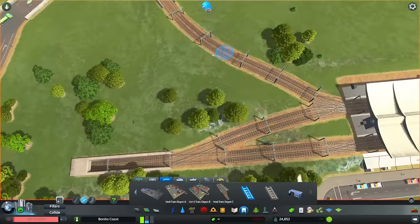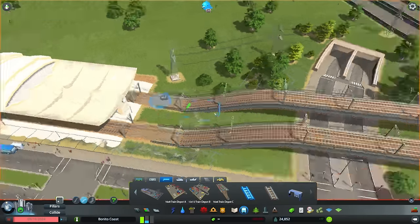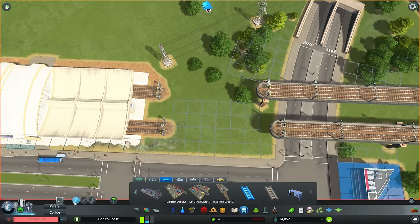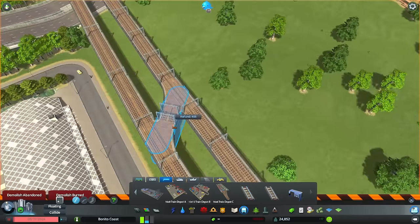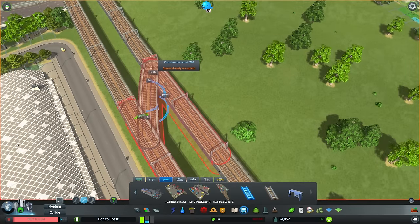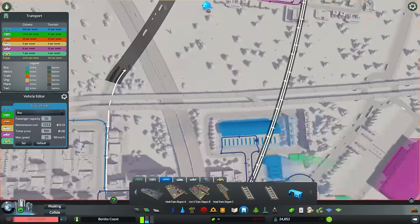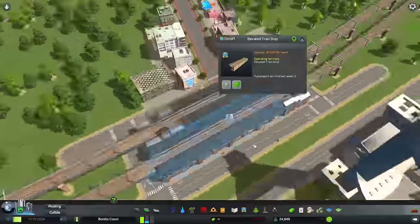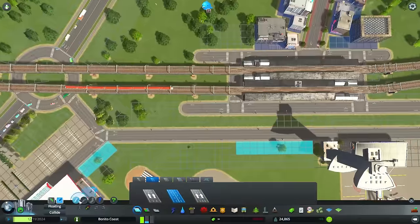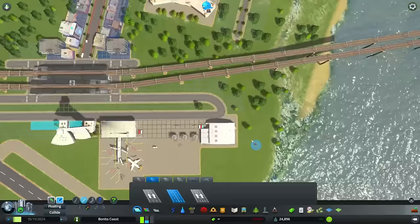Always pay attention to how the track lines look, because you don't want to create multiple connections going in the same direction. I was also trying to make a connection on the other side but there wasn't enough room. I'll look at it off camera. I made a connection on the bridge - maybe not the best idea ever, but it works. We have a floating connection on the bridges.